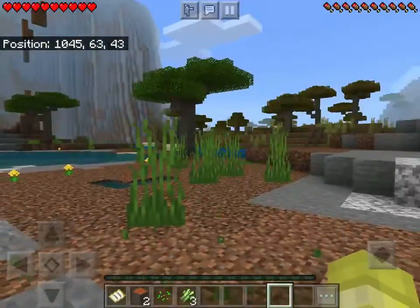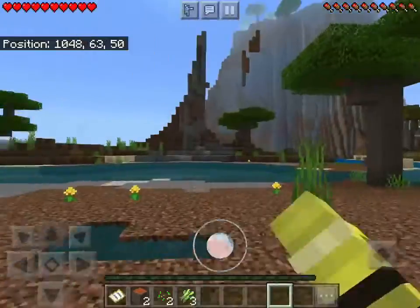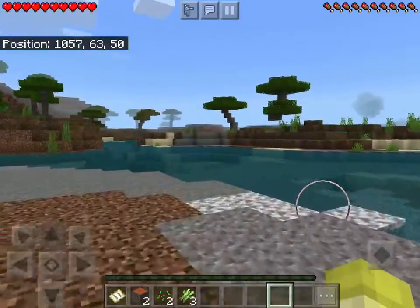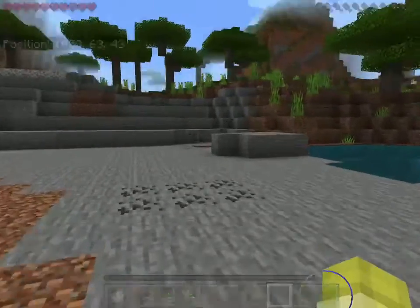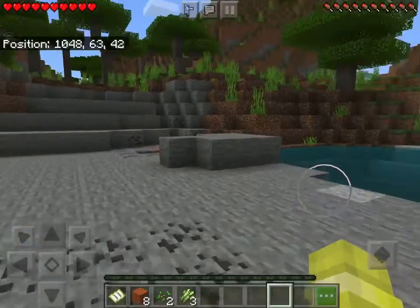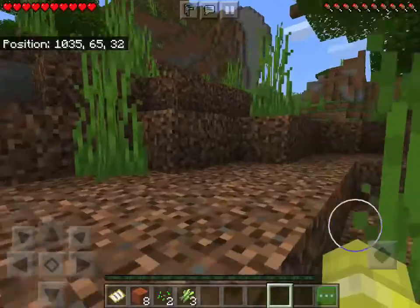Let me go over here to get some more tall grass so I can get some seeds. Do I get seeds from here? Yeah you do — sometimes it doesn't give. Oh there's coal over here too. I've never seen that much coal at spawn — there's more coal over there, we're gonna have so much coal.